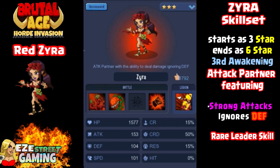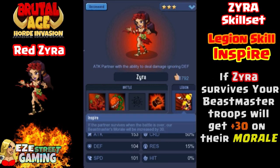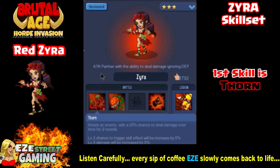Zyra starts as a 3-star, she goes all the way to 6-star, 3rd awakening. Her legion skill is the inspire legion skill. Remember that red is always going to be the beastmaster, blue will always be the shaman, and green will always be the warriors. So Zyra is the inspire.